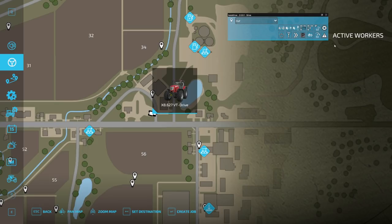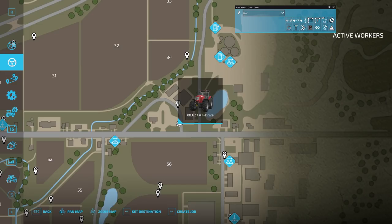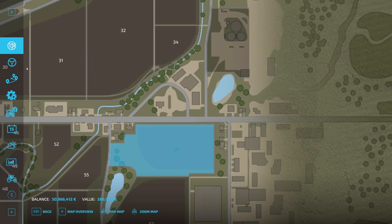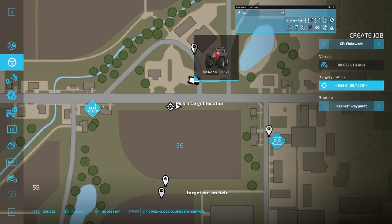So you select your vehicle with the tool attached, create a job. And now you select Courseplay fieldwork. I just see I don't have a field — wait a second, we'll deploy this. Now you can set your target position, just like Giants does. Select the rotation; we want to start at the first waypoint, but you have to set it here, else we might start in the second headland. Then you see the option 'Open Course Generator' comes up.